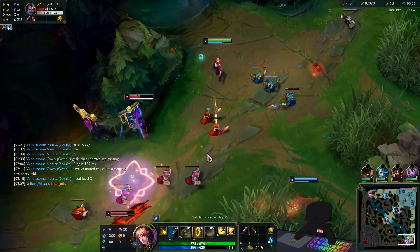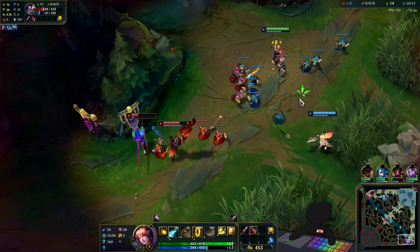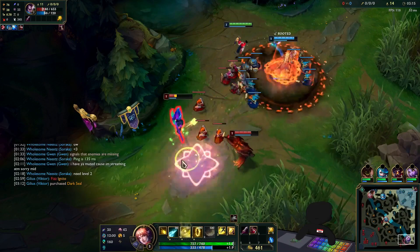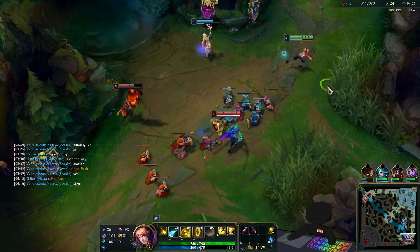Game one starts out with my support by my side against a Senna and Yasuo combination. In my elo, if someone both owns a Yasuo skin and plays him ADC, they're probably not very good - and sure enough he just stands there and picks up first blood like a dense sponge.